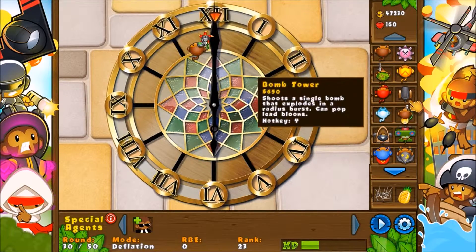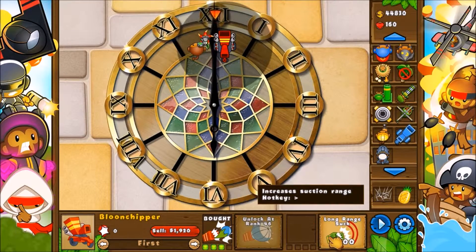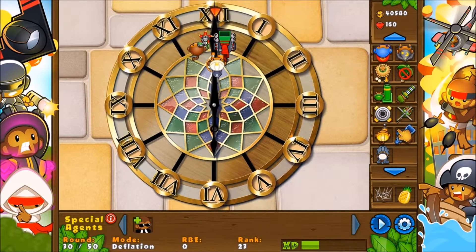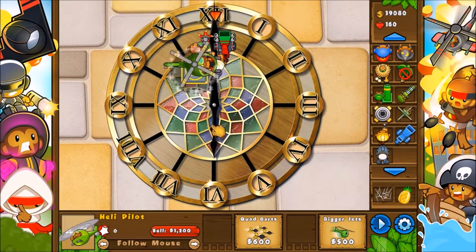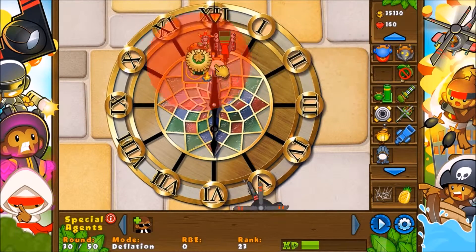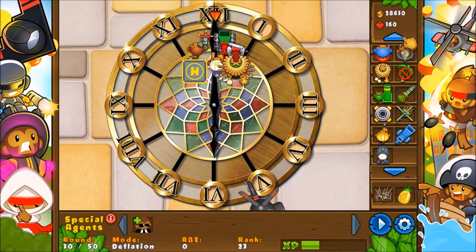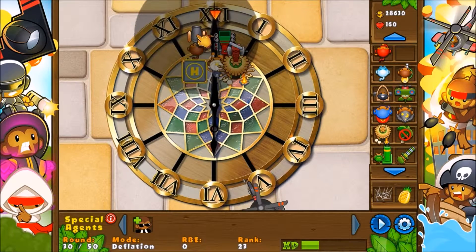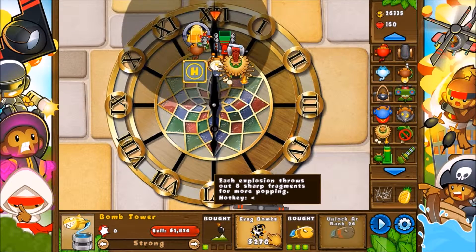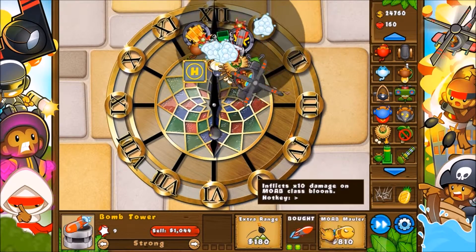We also get a balloon chipper. Why don't we get what they do — glist foam, cloud nerds on pursue, then we get a monkey village, get monkey beacon. Get some cannons. We're just actually going to start right now and still get some more stuff, because it doesn't seem like a very hard challenge unless it's deflation mode.